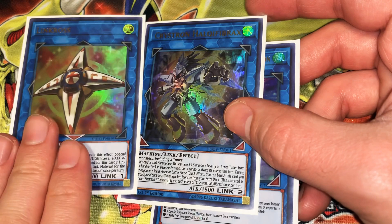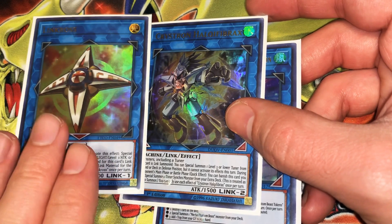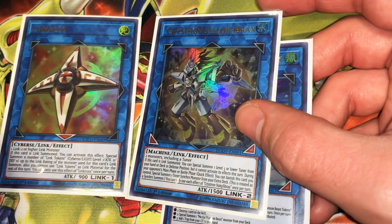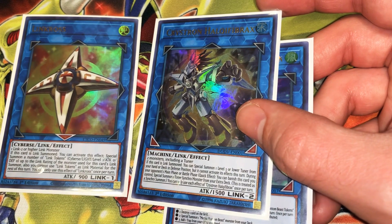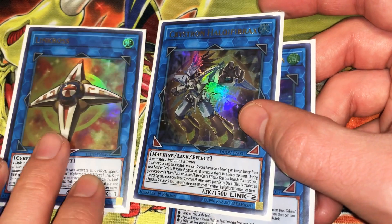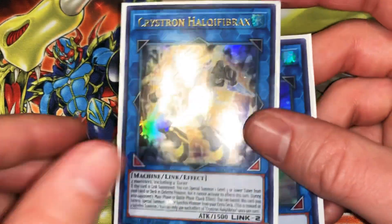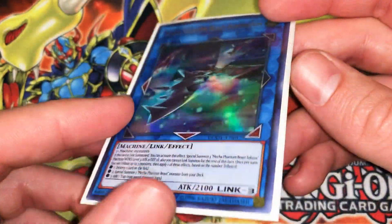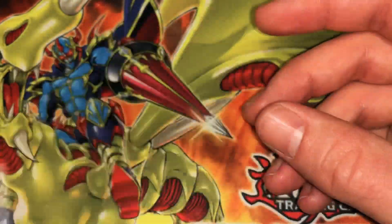Making Metal Marcher, re-summon the Gemba, go into Tatsunoko, bring out Boral Savage or Omega. Halqifibrax brings out the Deskbot, Rordon, the Cult Wing, and also helps you get the Power Tool play going.